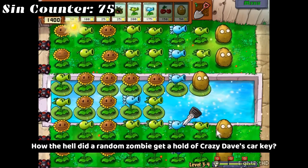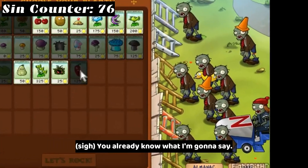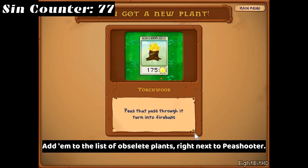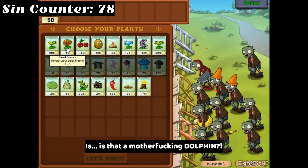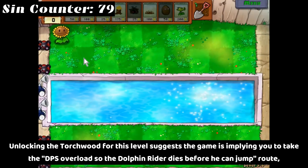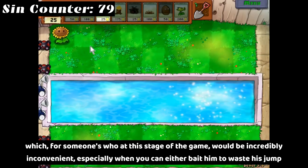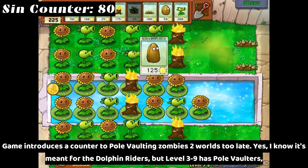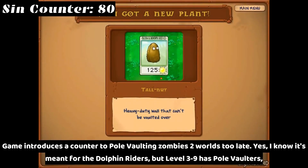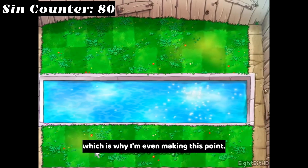How the hell did a random zombie get a hold of Crazy Dave's car key? You already know what I'm gonna say. As I said before, ladies and gentlemen, there is now absolutely zero reason to use Snow Pea — add him to the list of obsolete plants, right next to Peashooter. Unlocking the Torchwood for this level suggests the game is implying you take the DPS overload so the dolphin rider dies before he can jump, which for someone at this stage of the game would be incredibly inconvenient — especially when you can either bait him to waste his jump or just use Tangle Kelp. Game introduces a counter to pole vaulting zombies two worlds too late. I know it's meant for dolphin riders, but level 3-9 has pole vaulters, which is why I'm making this point.